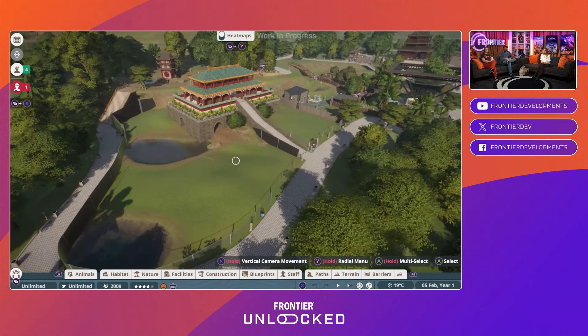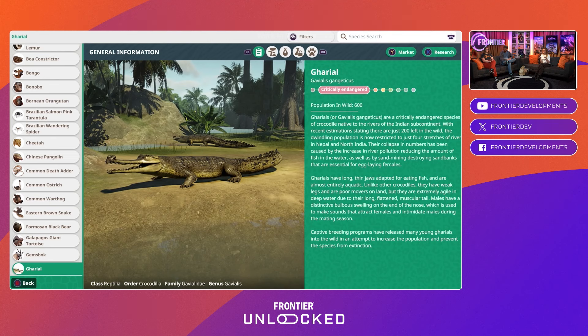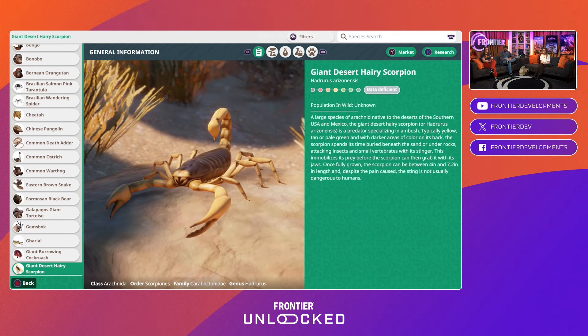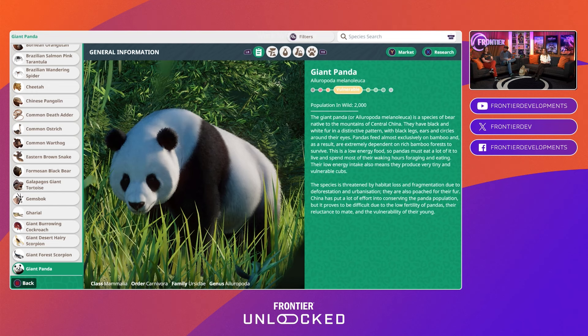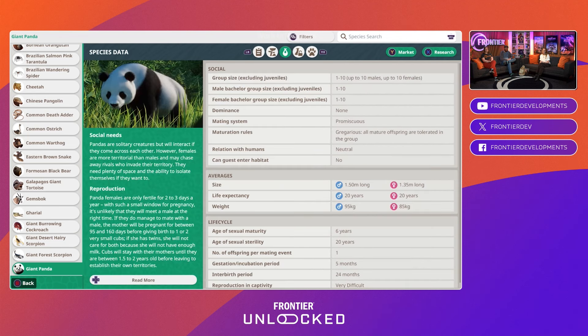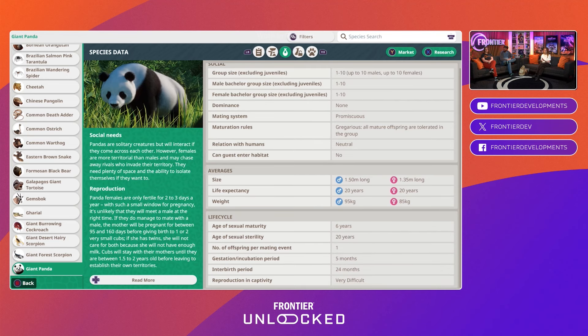If you're not familiar with Planet Zoo, it's really all about giving you all the tools that you need to create your dream zoo, whatever that looks like. We like to say limitless creativity and also real authenticity of the animals. All the animals look absolutely gorgeous — I might be a bit biased, but that's okay. And now that it's on console, you'll be able to do that from the comfort of your couch, which is always amazing.